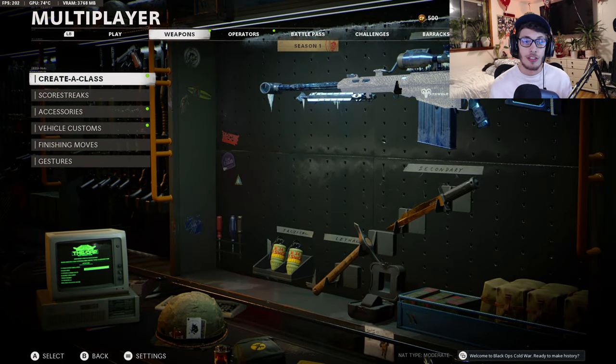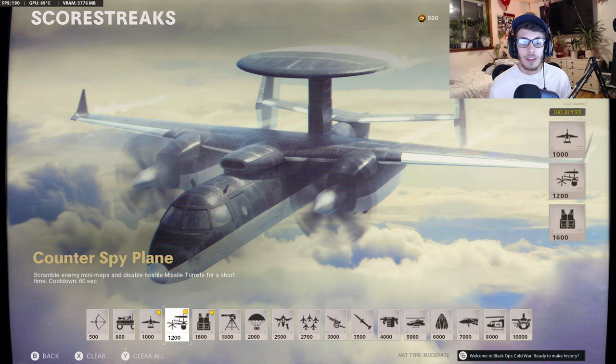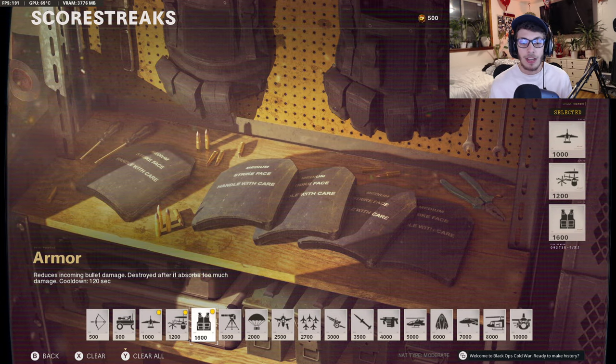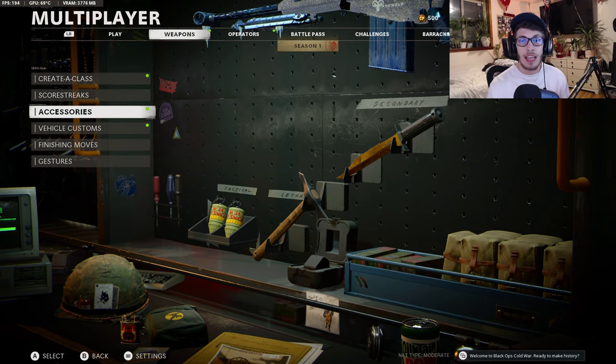For killstreaks, I like to run the spy plane so I can see where enemies are, and the counter spy plane to jam their radar so they don't know where I'm at. For the third scorestreak, run armor for some extra help — it won't carry you but it'll help you win a couple more gunfights. Alternatively, if you can consistently get the HARP, run that because it shows exactly where enemies are facing, making it a lot easier to get kills.